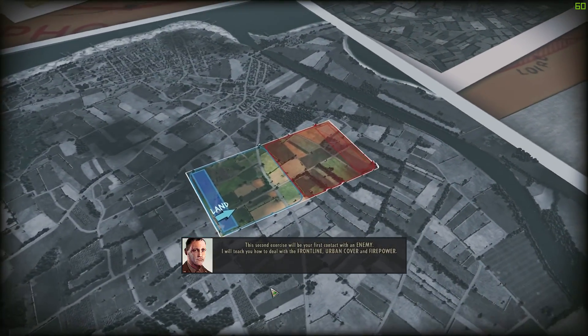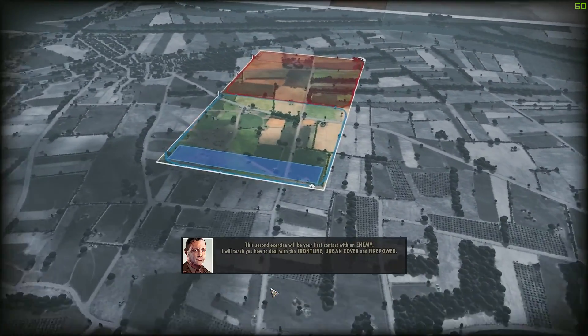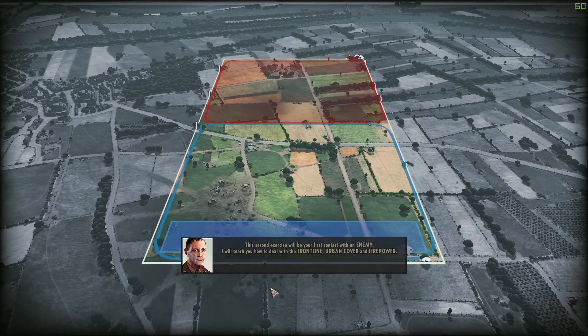The second exercise will be your first contact with an enemy. I will teach you how to deal with the front line, urban cover, and firepower.